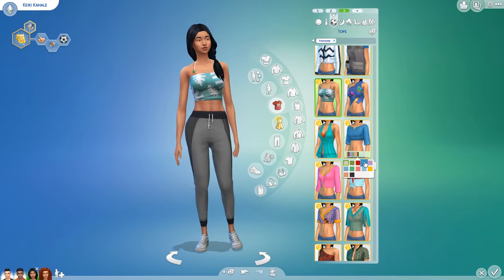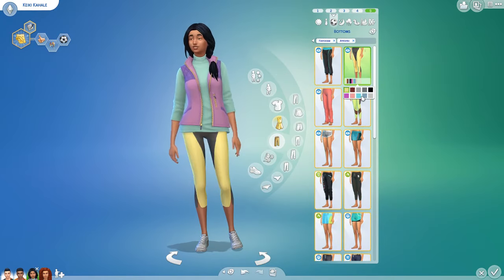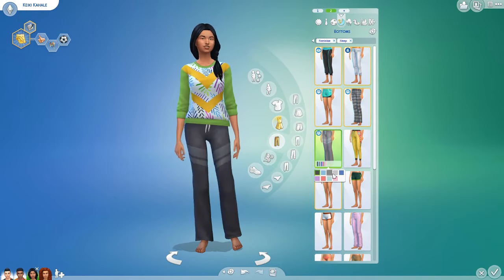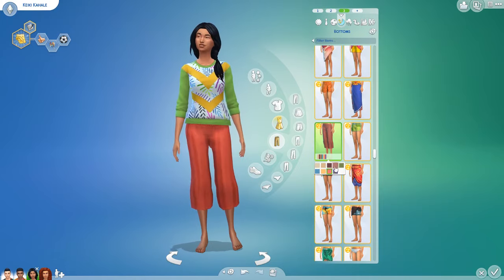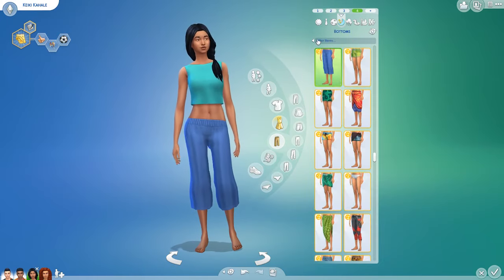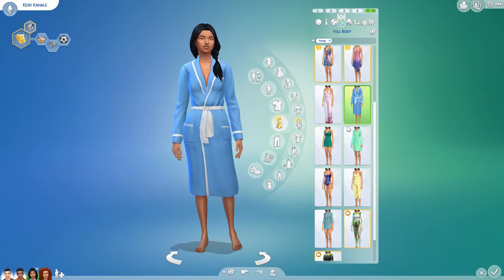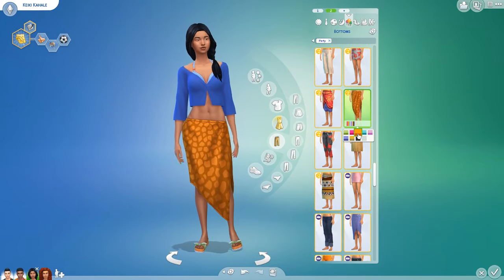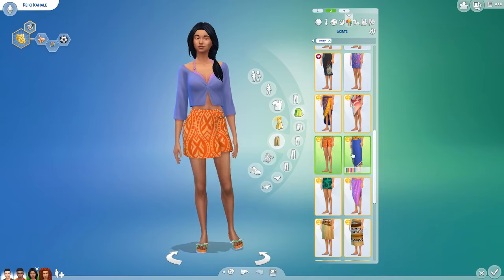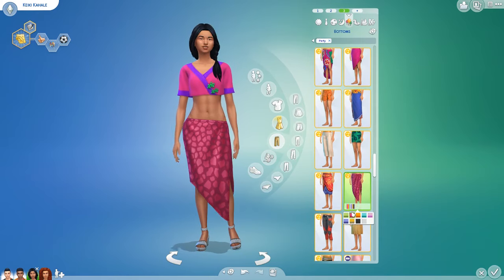Kiki doesn't really know Kalani all that well, so it'll be kind of weird for her to feel a bit alone in Sulani. I'm hoping she and Malik can become better friends. Malik is going to eventually come out as gay, and Kiki is openly lesbian, so hopefully they can bond over that — maybe she can help him build the confidence to come out to his family. I think Malik will feel kind of guilty about concealing the truth, especially since his family is going to be buying them a nice house — about 175,000 simoleons.